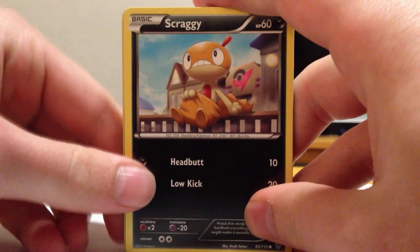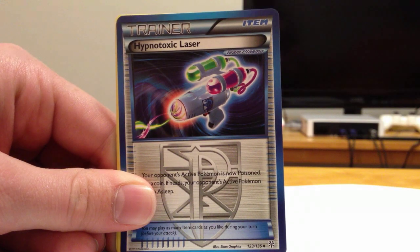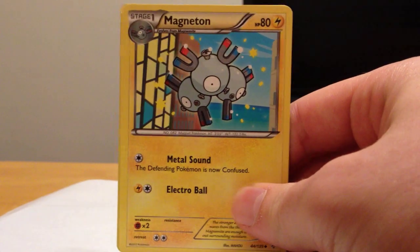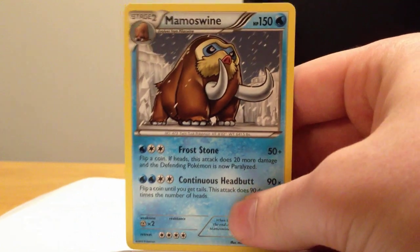Next we have an Infernape pack — this is a tough pack. We have Spraggy, Fungus, Whismur, Cofre, LGM, Hypnotoxic Laser — how many of those is out of this box? That's four. There might be actually five in this box with the reverse. Magneton, Heedmore, Zubat Reverse. And Mamoswine! Very nice card. As I said before, that thing is heinously overpowered. Leopard pack.